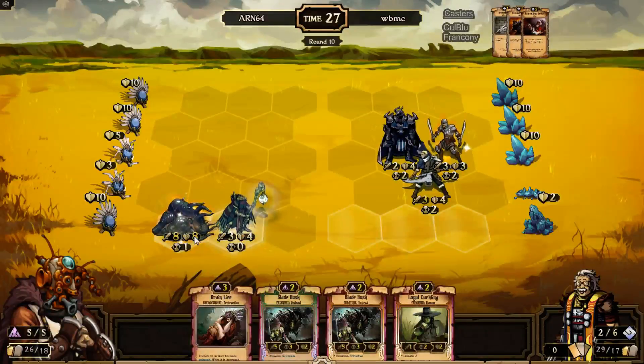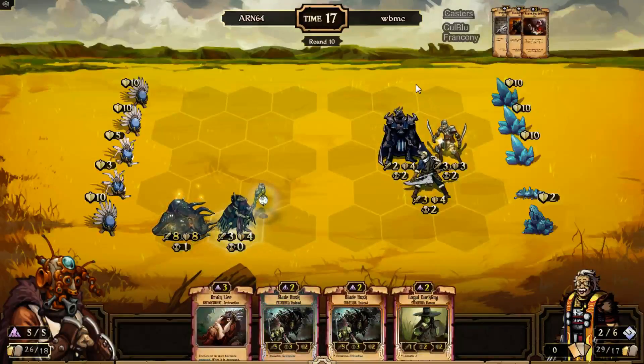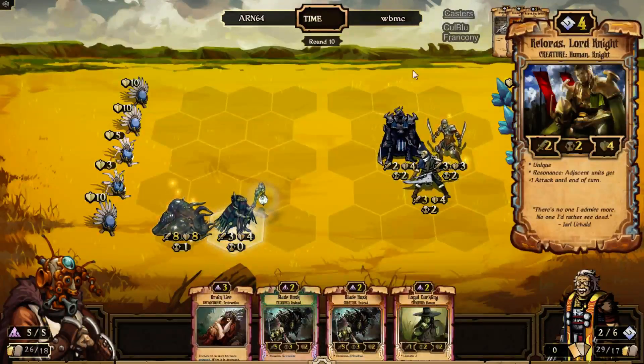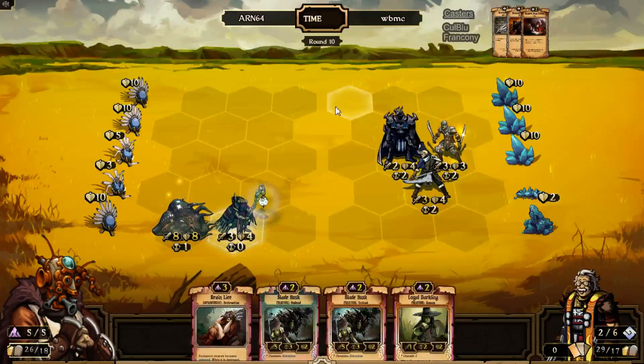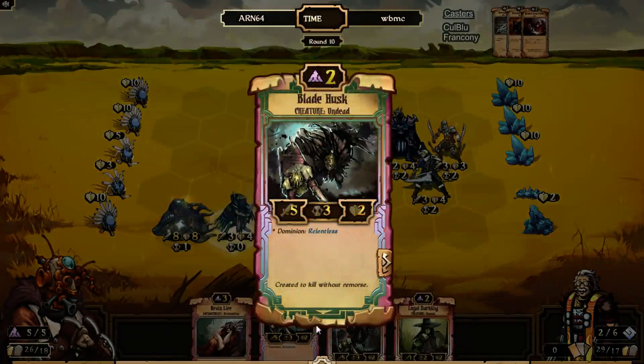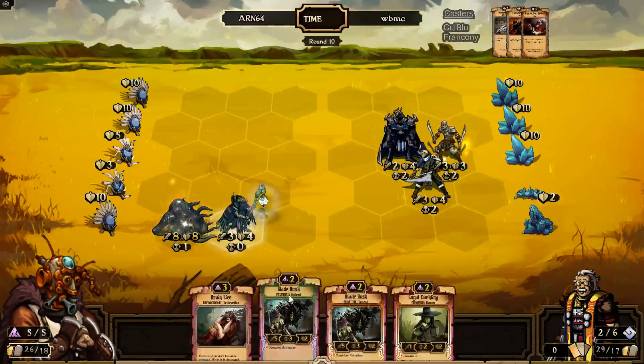ARN still has the advantage — let's not forget that. He has almost two idols down, actually two idols down. His Ermai Rider is going to be in a stinky position though, because I don't know if WBMC can do that again with boosting up his units — but he could easily. He has Relois and a Resonance Sword, so it's like playing a spell and getting plus two damage. This turn ARN is going to be able to kill the Expedition Guard if he plays Brain Lice on it. We're at round 10 at the start of ARN's turn — let's let it go to round 12 at WBMC's turn and see how things develop.